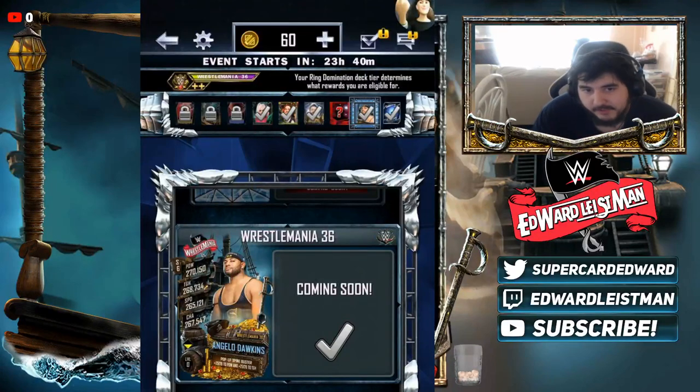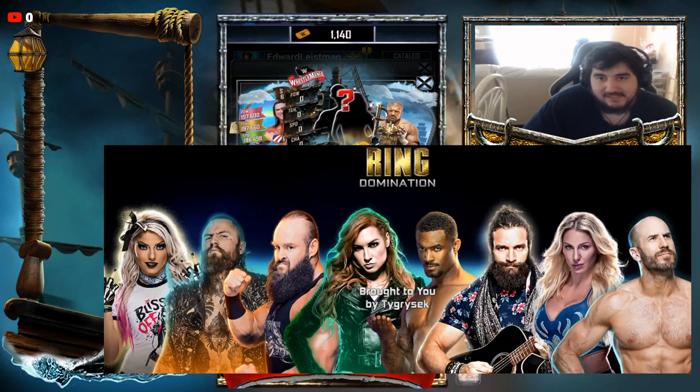On the heroic side of Ring Domination, we have Angelo Dawkins as the WrestleMania 36 card, Kevin Owens as the Vanguard fusion, Nikki Cross as the Primal, and Liv Morgan as the Nightmare. The Royal Rumble card wasn't revealed unfortunately — it may be a new image. I later found out Otis is the Royal Rumble on the heroic side. If I find out more I'll let you know.